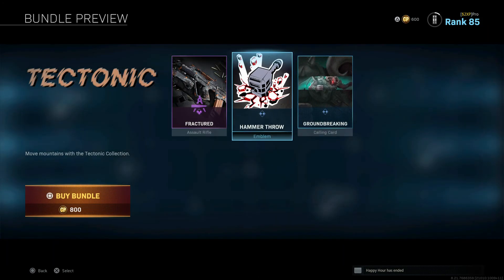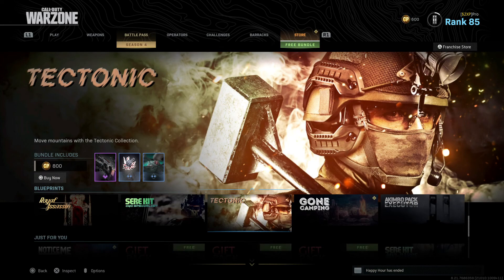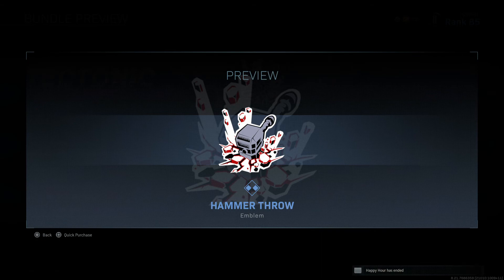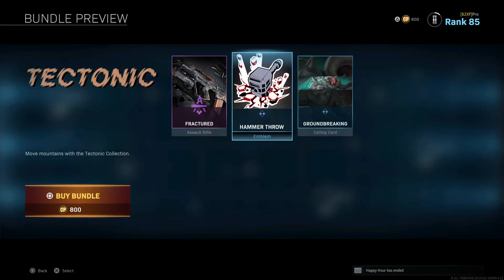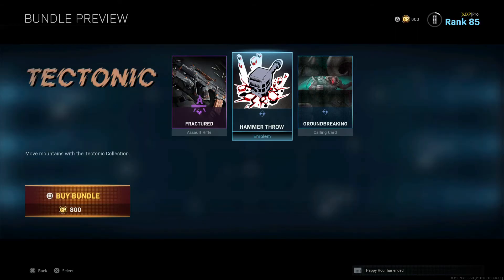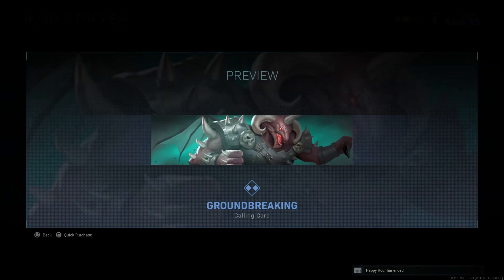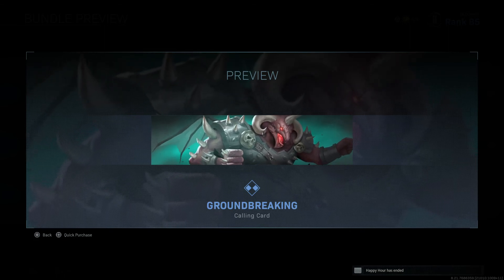We've also got the Hammer Throw emblem. I like the way it revolves — you can see the hammer and 'Tectonic.' But why is the hammer gold, heavy, and iron here, when on the emblem it's just not the same? Yeah, it's okay, but I don't really like it.